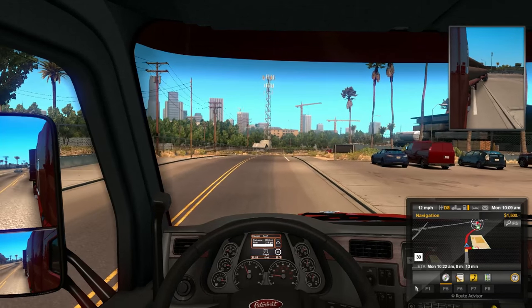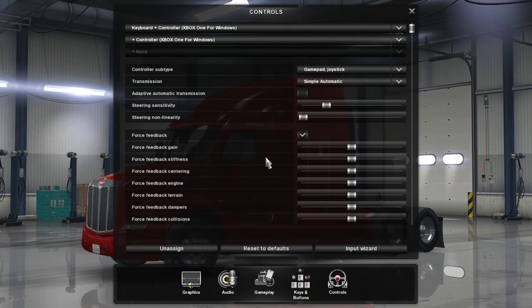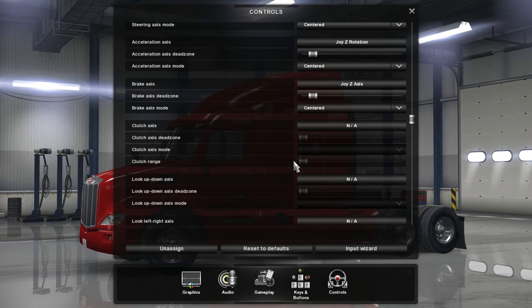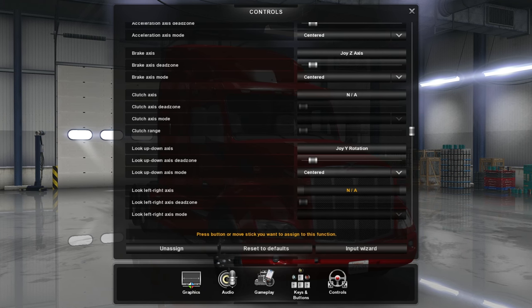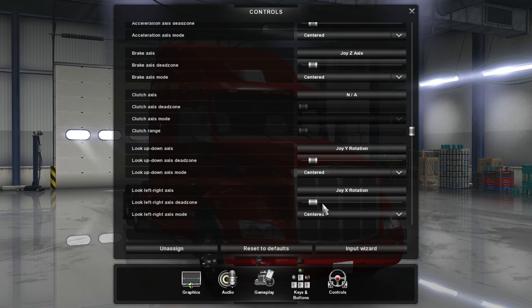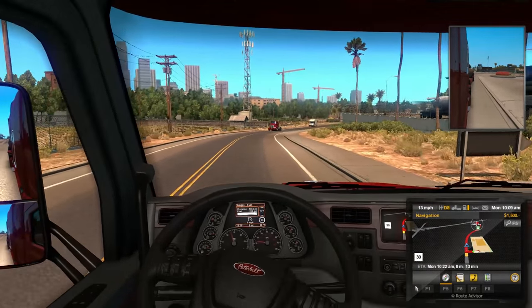I've still got some more controls to edit. Man, this takes me ages to set up - because I'm using a controller, it doesn't like it too much. Going into controls, I want to be able to look - look up and down axes. I want my controller to do that as well. Hopefully it works - got a tiny bit of dead zone. So we can look around, accelerate, brake, change the view. I think I'm finally done!